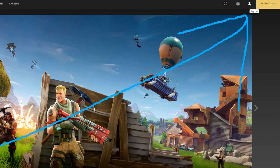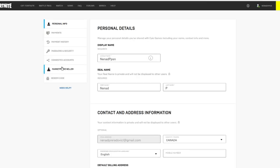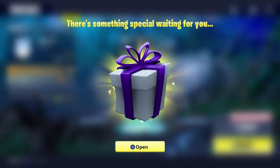It's actually really simple. You're going to go into the Epic Games website, go to the top right corner, click the sign in button, type in your information, sign in, go into your personal information, then go into connected accounts. You'll see a PlayStation Network logo, and underneath it you'll see the word connect. Click that, sign in, and bang — there you have it, there's your Twitch Prime loot.